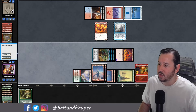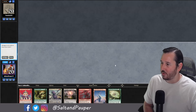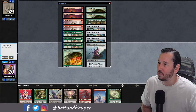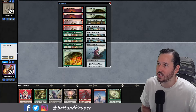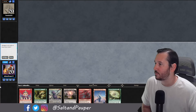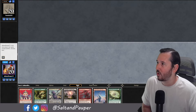We lost game 1 but we're on the play for game 2. This is another perfectly fine hand. For the sideboard plan, we took out a Hand of Emrakul, a You Meet in a Tavern, and 2 Gatekeepers. We brought in all 4 Lightning Bolts. We're just going to play this in such a way that we try to remove their Kiln Fiends and really just hope that they don't get there. It's definitely a keep, so we're going to go ahead and run it.